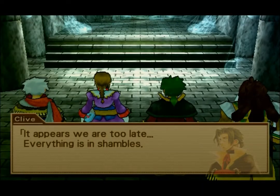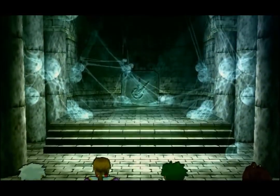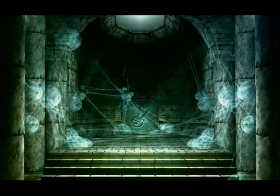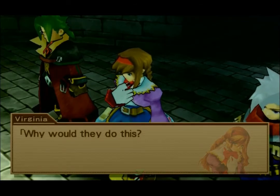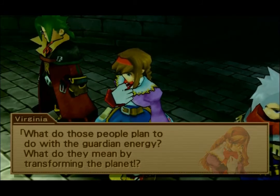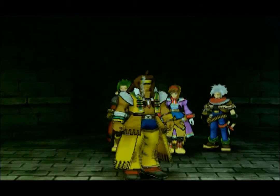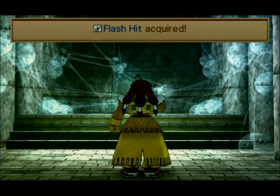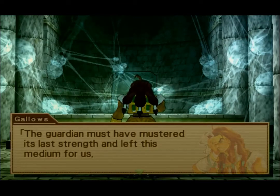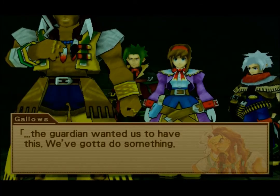It appears we're too late — everything is in shambles. Why would they do this? What do those people plan to do with Guardian Energy? What do they mean by transforming the planet? Don't worry, there must be something we can do. We get Flashhead acquired — the Guardians must have mustered its last strength and left this medium for us. This situation might be bad, but the Guardian wanted us to have this. We gotta do something.